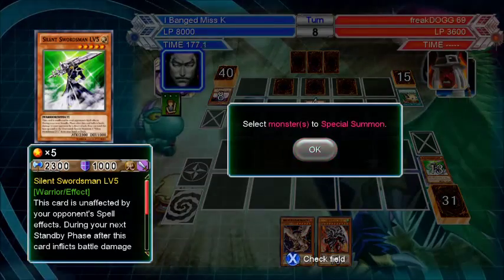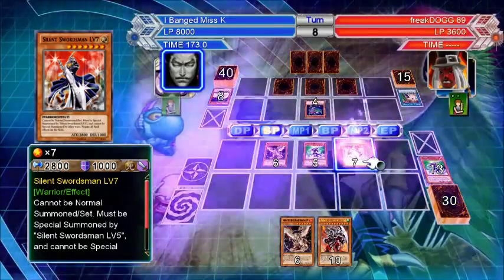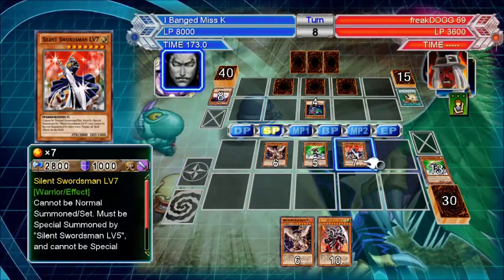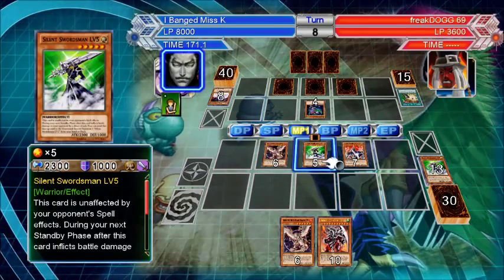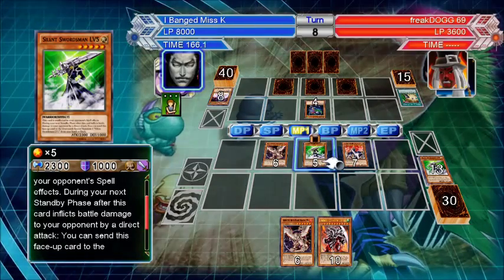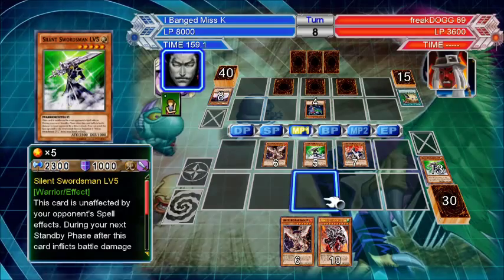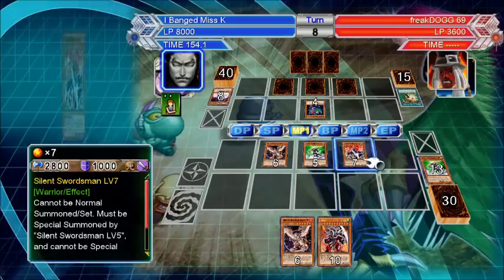He's got some kind of face play. Attack mode — he's got Rush Recklessly. You get all spell effects on the field. The other one didn't level up. Oh — to your opponent by a direct attack. I just read the effect. I really want to set one in face-down defense position, but I can't because they'll all get destroyed.